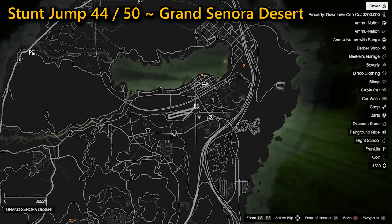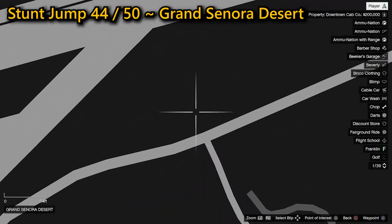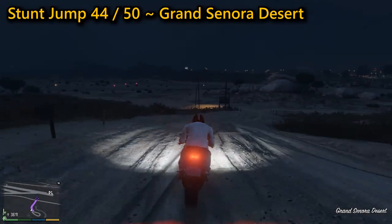Your 44th stunt jump can be found in the Grand Senora Desert. You need to speed down the dirt track then hit the ramp at a high enough speed to clear the rocks in front of you, where you're then going to be able to land on the runway, completing the jump.